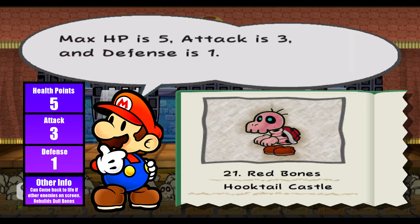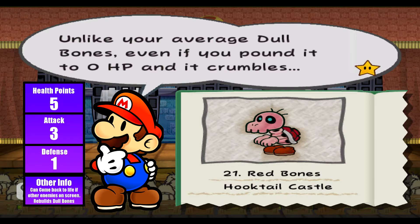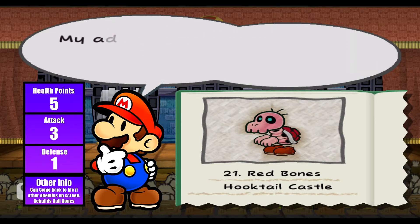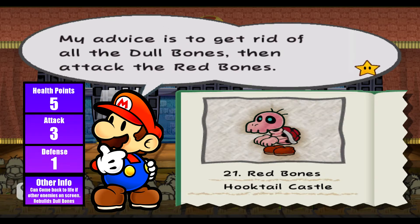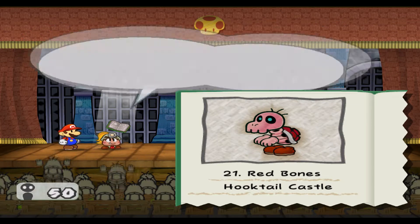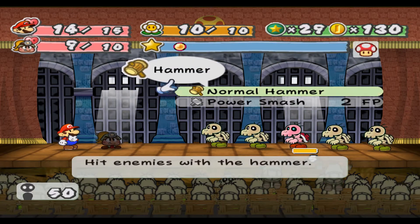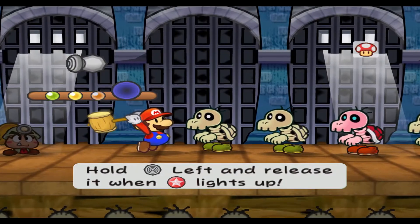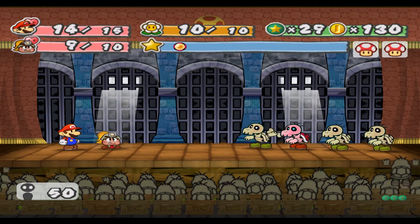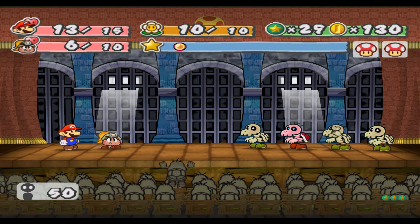Red Bones: Max HP is 5, attack is 3, and defense is 1. Unlike regular Dry Bones, even if you pound it to zero HP and it crumbles, it might totally revive like a zombie. The advice is to get rid of all Dry Bones first, then attack the Red Bones. Also, once its friends start to fall it may create more. If you can't take it down at the first instance it does come back to life, about after two turns. These guys do a good amount of damage especially the red one.